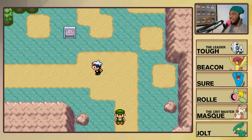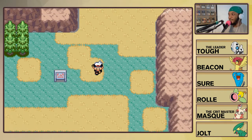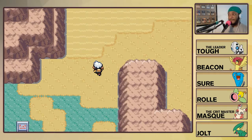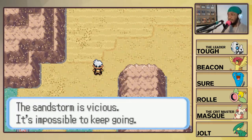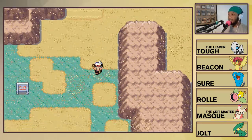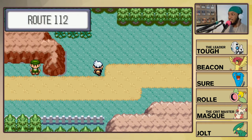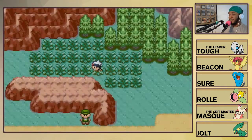Let's keep it moving. We have two directions we can go - continue up here or go this way. We actually can't go this way just yet, there's a barrier in the form of a desert. The sandstorm is vicious, it's impossible to keep going. So we won't be able to go through the desert just yet - that's fine, we'll move on. Here's Route 112, opportunity for another encounter!